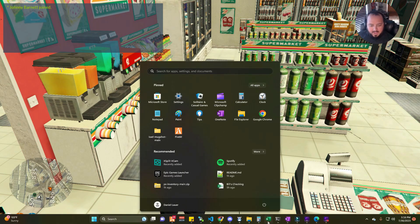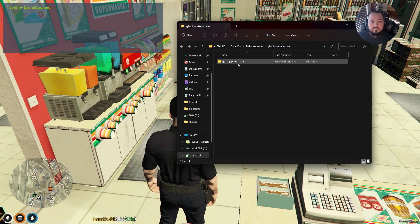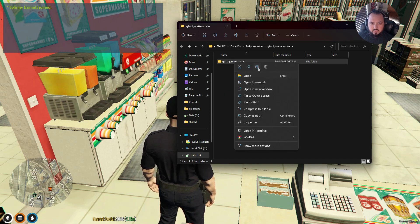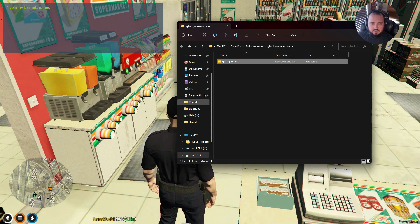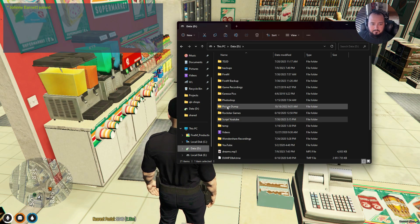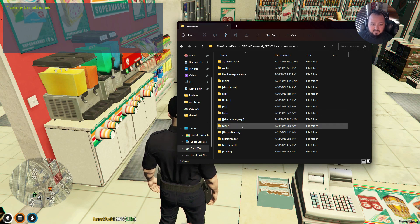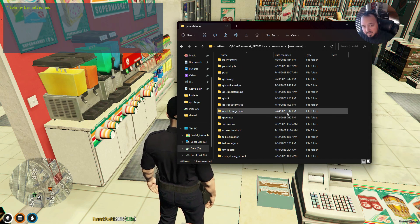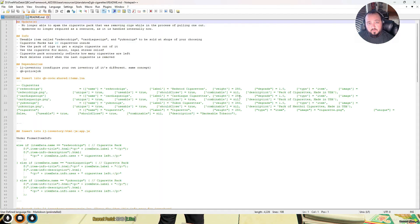As always, I've got 5,000 different folders open. We're going to come in here and make sure we've got the right level folder. We are going to rename this to GB Cigarettes and then copy it to our standalone folder. Guys, I really need to clean this folder — I say that every time we do a video. We're going to go to standalone and paste it here.